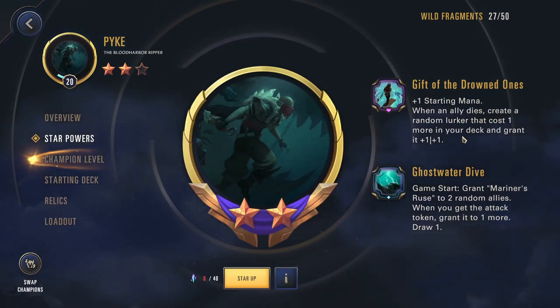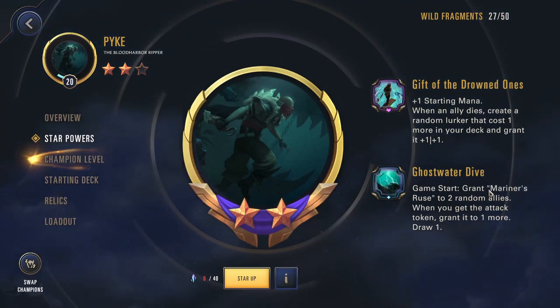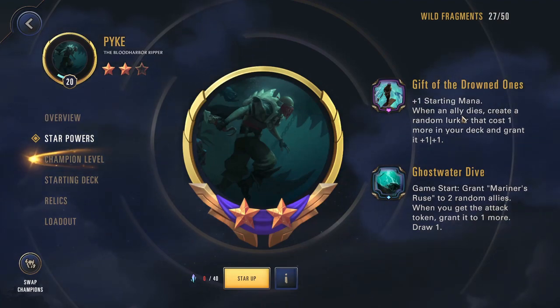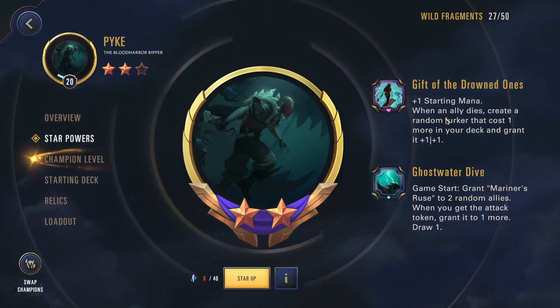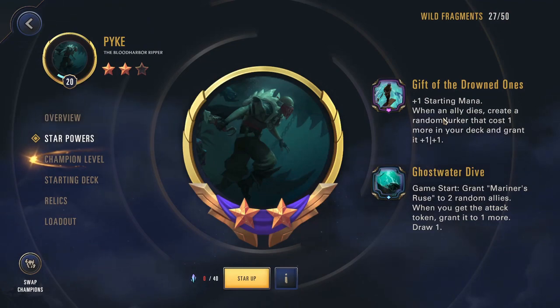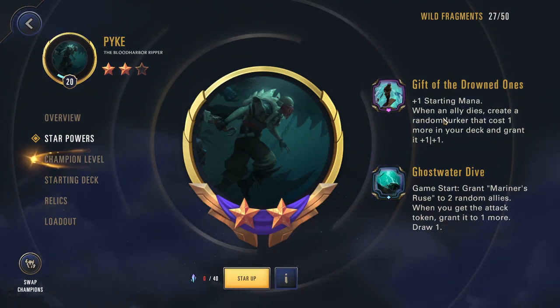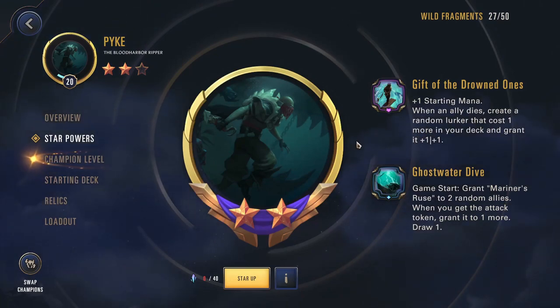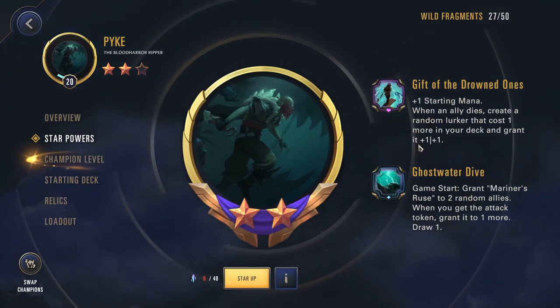Your two star: plus one starting mana, and when an ally dies create a random Lurker that costs one more in your deck and grant it +1/+1. We were worried this would mess with your deck because you have units with stacked items and then you're creating a random Lurker that isn't going to have those items. But normally it doesn't feel too bad — the cards you're getting are either going to be your own Lurker cards or Rek'Sai's Lurk deck cards, but they're still working towards that same Lurk mechanic and they actually feel pretty good. They often have Predict or things that are still helping you secure the Lurk effect. This actually still works out quite well — just know you don't have to worry about your cards dying, you can let them die and know you're going to get more cards put back into your deck.